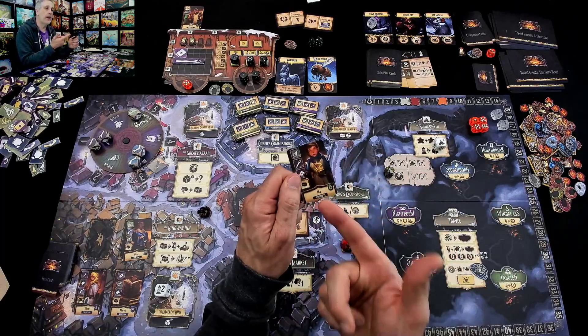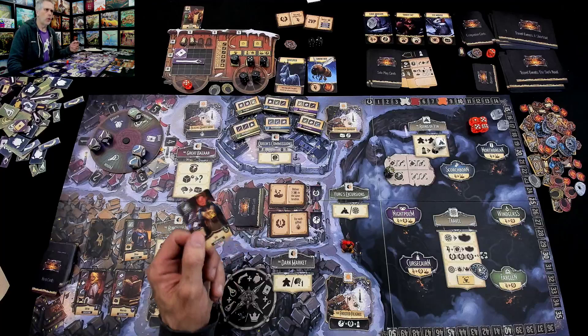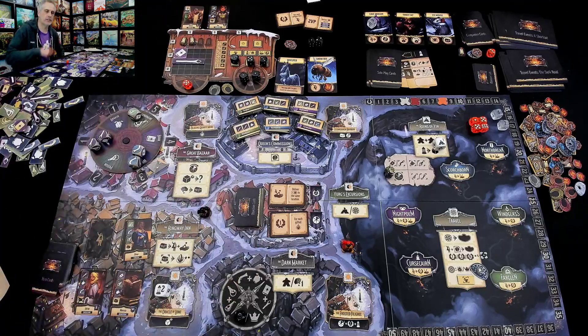More importantly, when you sell something to one of these heroes, they say 'good on you, mate — we would like to become a passenger and head back home.' That's how you get passengers that you can deliver and get all kinds of bonuses.